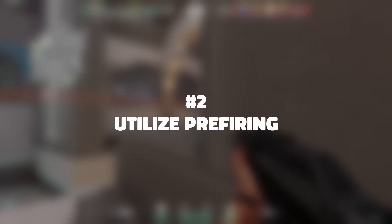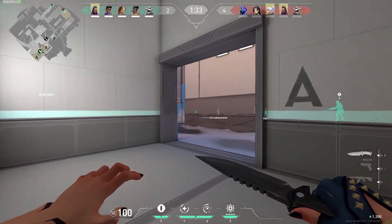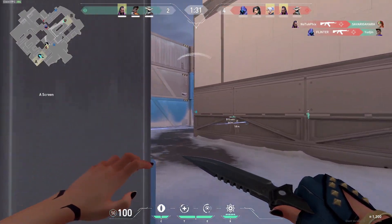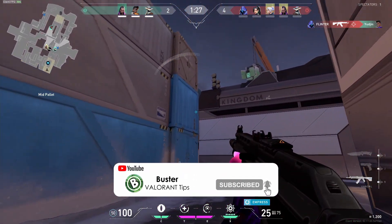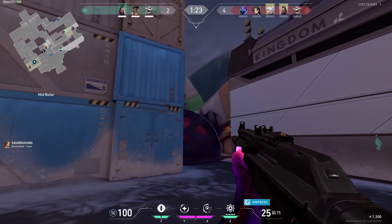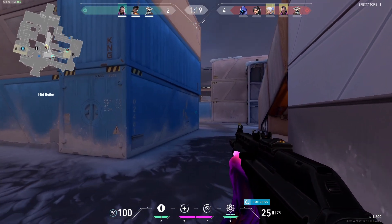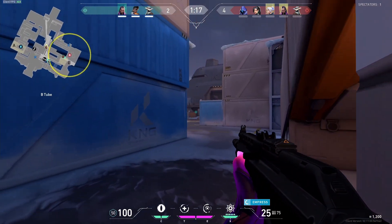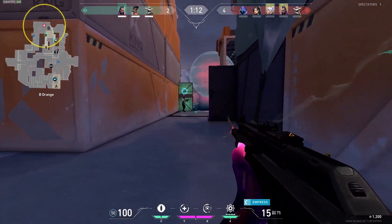My number two tip is to pre-fire. Pre-firing is just what it sounds like — you shoot before you see the person or their position. Pre-firing is useful for when you know someone is in a certain position. You then peek and shoot right before you can actually see the person so that you can kill them before they can react. This is especially useful with the Vandal since you'll be able to one-tap them instead of having to commit to a spray. Don't overuse pre-fire though, as it can sometimes be a disadvantage, but in those cases when you know someone is in a specific spot, just pre-fire — it's an easy way to get the kill.